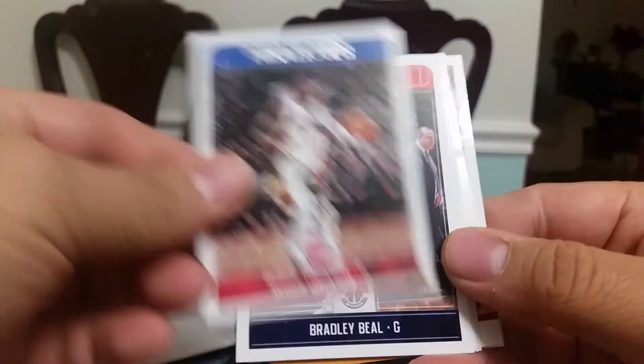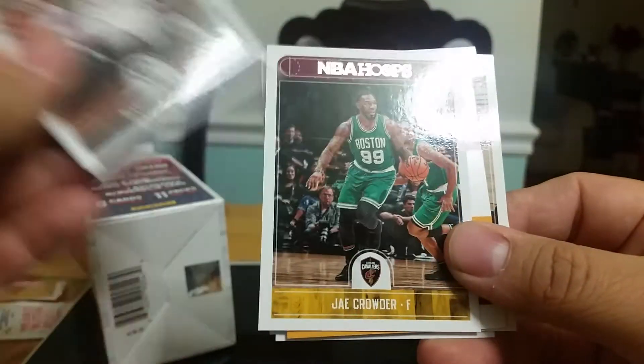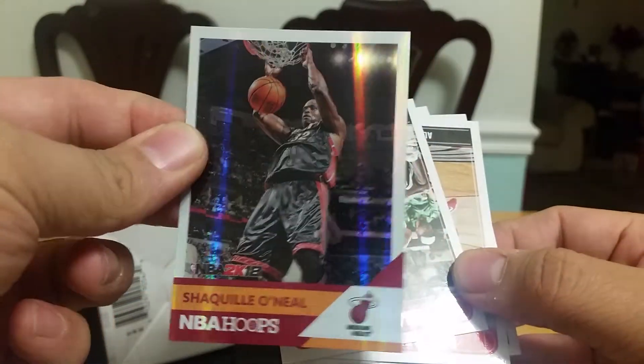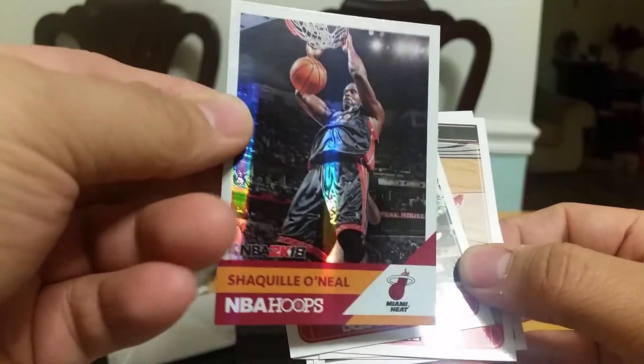Two packs to go before we get the hit. Jackson, Ready Bill — I do PC him. Marcus Smart. Shaquille Nick, very nice — look at that, perfect for the PC. Too bad it was in the Heat uniform, not a Magic uniform. I will take it — very shiny, not numbered, very cool. 2018, I don't know what that is, but I will take it.